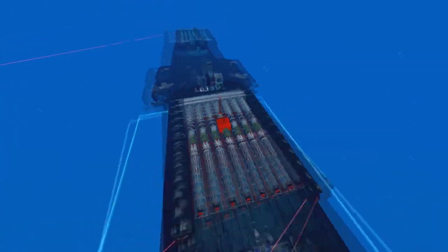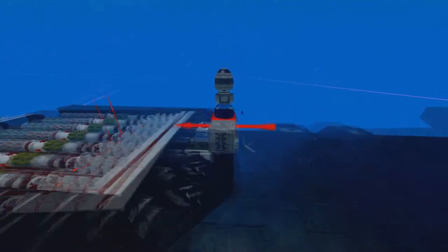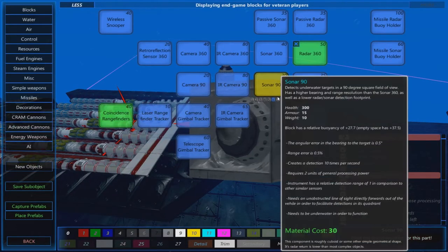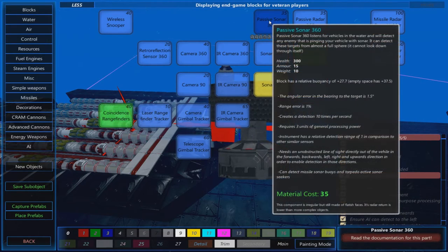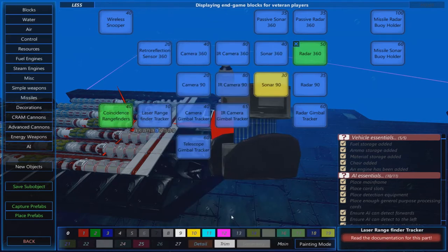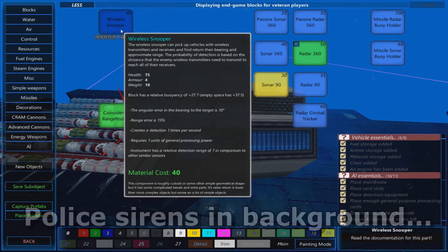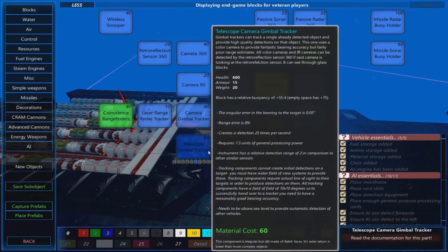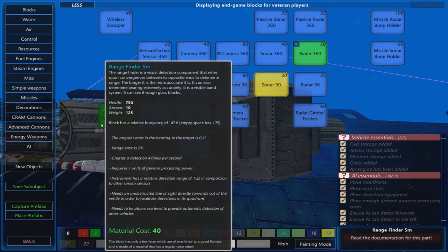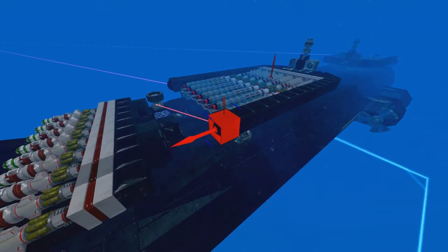I should probably get to the disadvantages of these things. The first one is that on a submarine, particularly this one, the detection systems aren't really that good — they're not accurate. Sonar at 9 degrees angular error is about 0.5, while 360 is 1, so passive sonar is pretty bad. The rangefinder tracker is okay, and I have a wireless snooper which is ridiculously bad at detecting things. But you can't use the more accurate ones — the angular bearing error for a telescope is just 0.05, but you can't use telescopes underwater, can't use coincidence rangefinders, and can't use gimbal trackers. So these lasers are not as accurate as they could be above water.